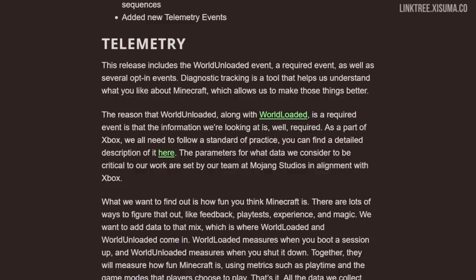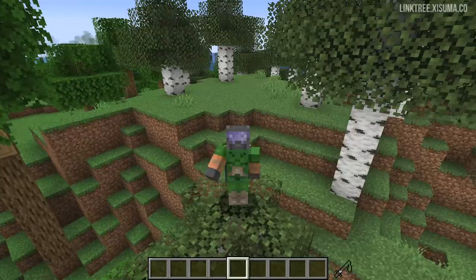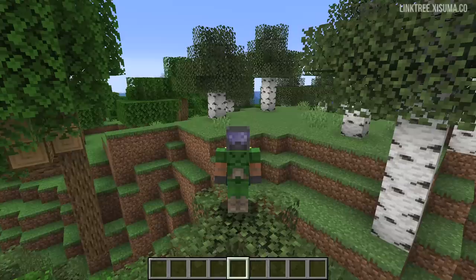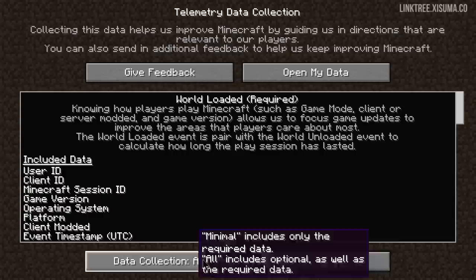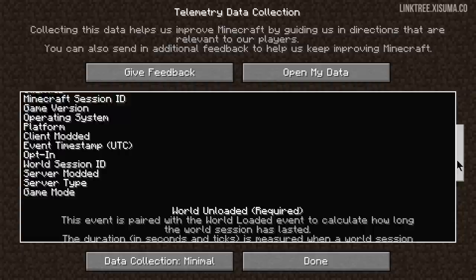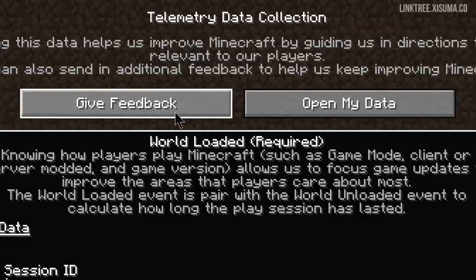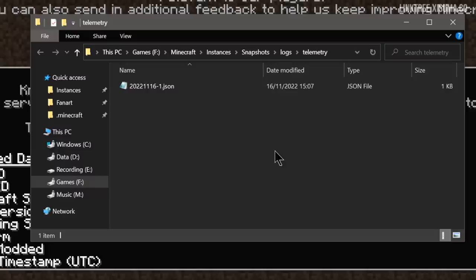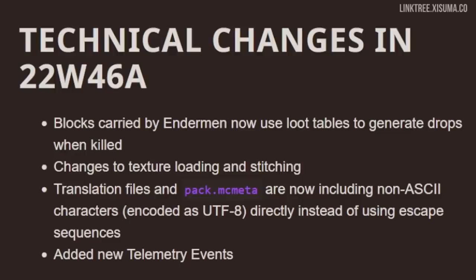Going back to the website, there's another big change this snapshot about telemetry — the gathering of data from your playing experience. It feels like Mojang have gone to great lengths to make what's happening transparent, so you understand all of the data being collected. This data is used to understand how players play the game and to optimize and improve performance. It's an opt-in system: by default your data collection is minimal, and you can change it to all. Listed is all the different data that gets collected — minimal versus all, with a lot more collected in the latter. If you click the feedback link, it creates a .json file with all of your data inside it.